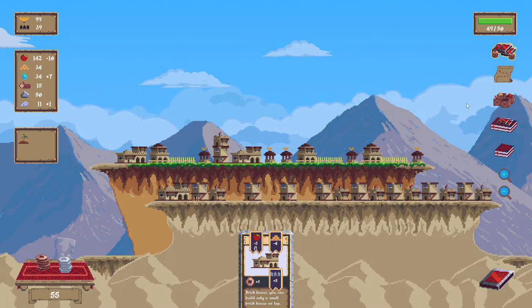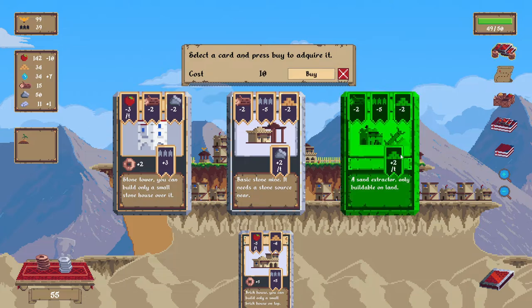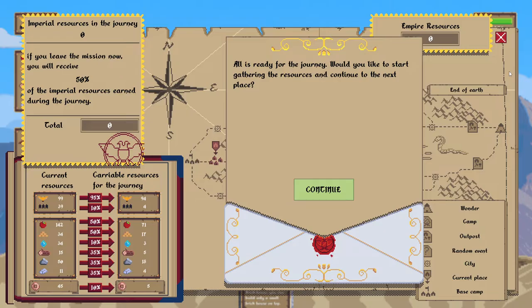Sand extractor — bye. Hit the X, go to the map. All is ready for the journey. Would you like to start gathering resources and continue to the next place? So I get to keep 95% of my glory, 10% of my population. I only get to keep five of my 45 coins — I'd like to cancel.